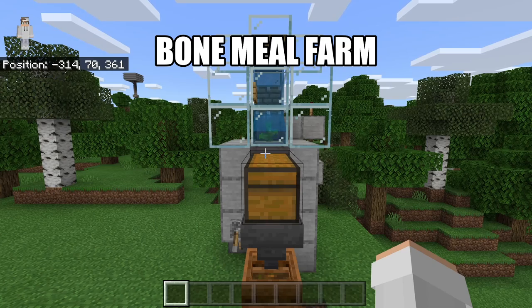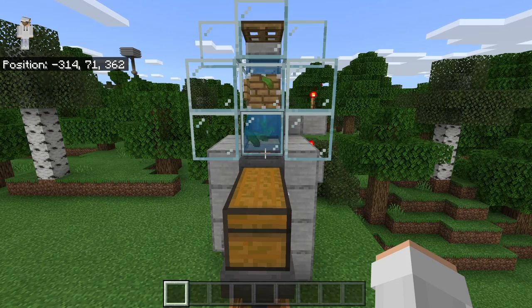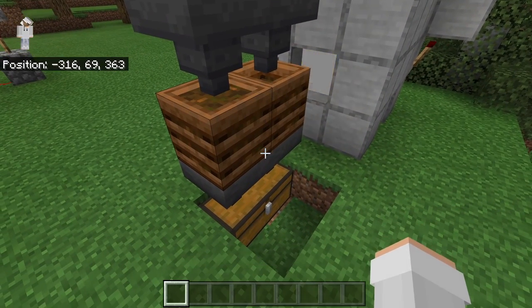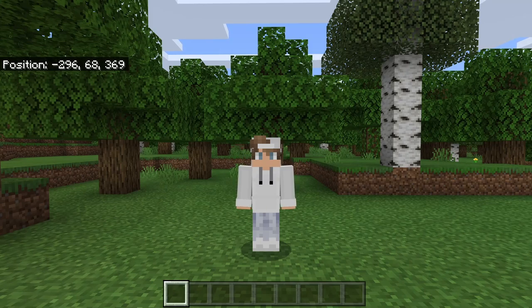Another easy way to get bone meal is by making my automatic bone meal farm. When this farm is turned on, kelp will grow and get harvested every single second. The kelp gets funneled into composters where it's converted into bone meal, which is then funneled by hoppers into the collection chest. Links to tutorials for each of these farms will be in the description.